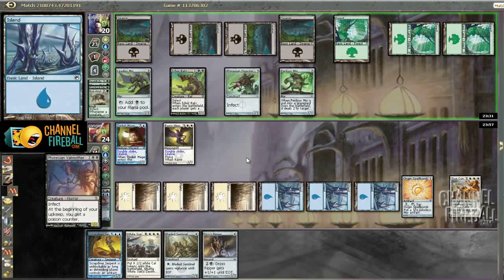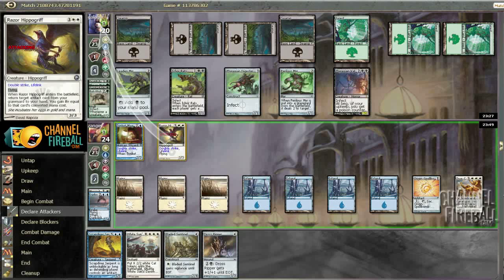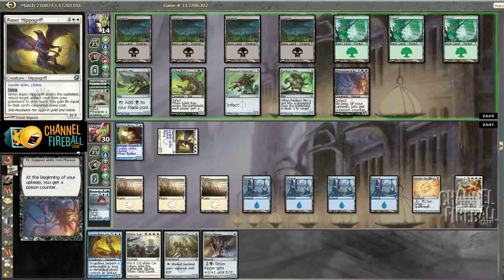If not, I'll have to pivot to a different plan. But yeah, I definitely like land, attack with my Razor Hippogriff for 6, go. He's at 14 now. Each White Sun Zenith token is going to be attacking for 4, which is pretty gross.